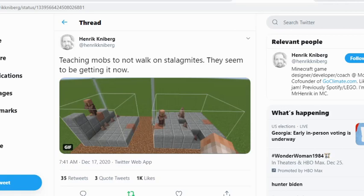Here is another thing from Henrik — he has a little GIF. This is teaching mobs to not walk on stalagmites. They seem to be getting it now, so you can kind of see how he's trying to make it so mobs won't walk on the stalagmites when pathfinding.